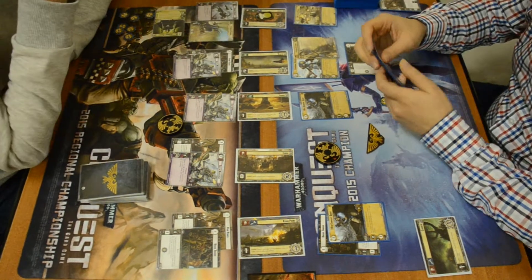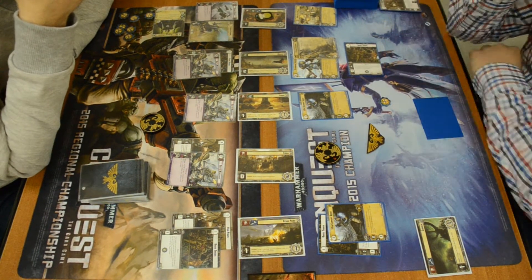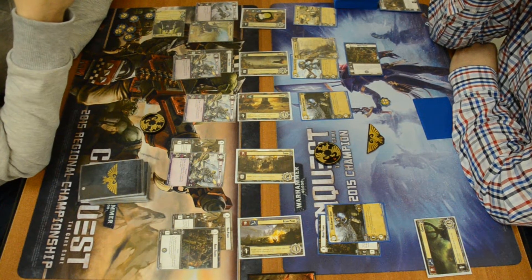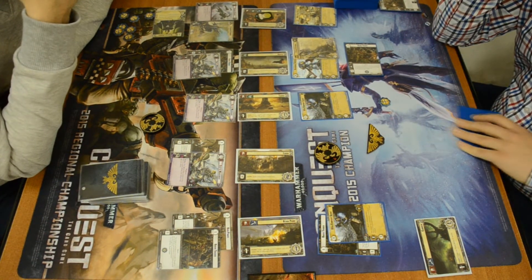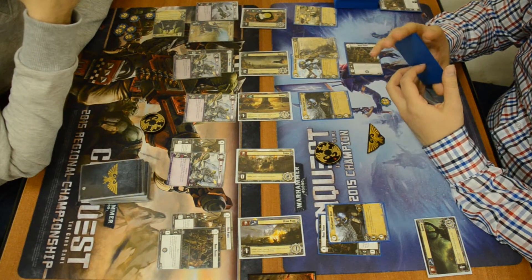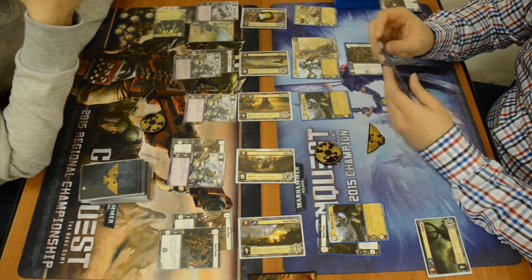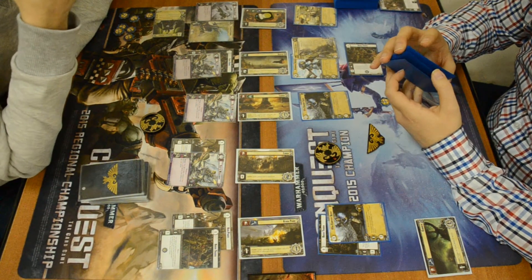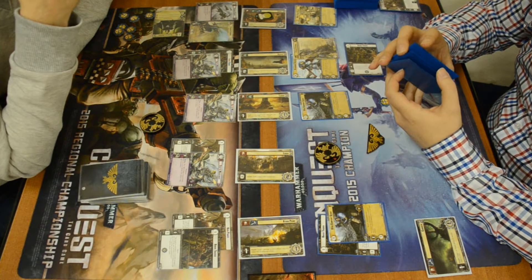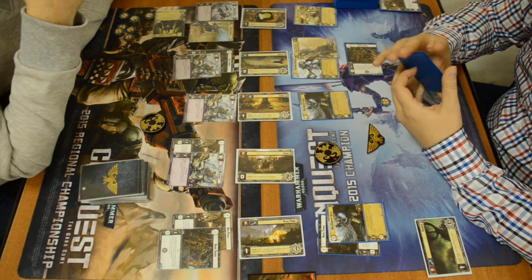Ragnar shows up at planet number two, blocking the enemy's two cards and one resource bonus. Ragnar is going to get a plus-one resource bonus of his own thanks to that Rogue Trader. Eldorath shows up at planet number one — that seemed like a cogent approach. Ragnar wants to do as much damage as possible to the enemy economy. Eldorath showing up to planet number one means that the Bloodied Reavers and Starbane's Council are going to be showing up the following turn exhausted, making it more likely the Space Marine can try to KO some of those units.